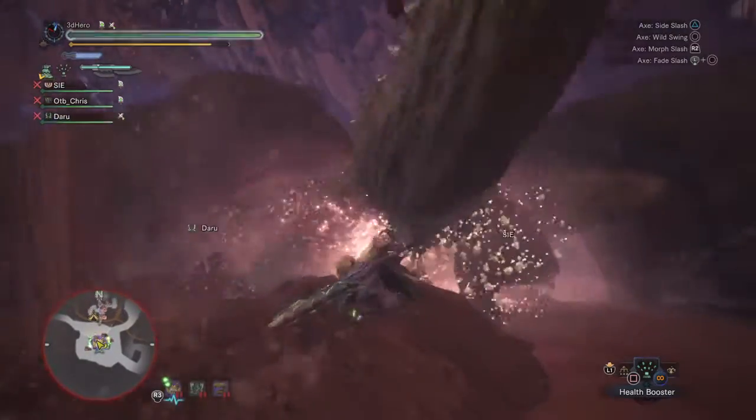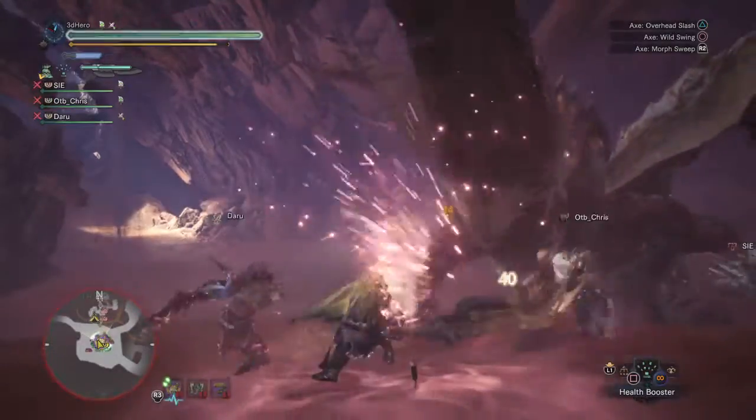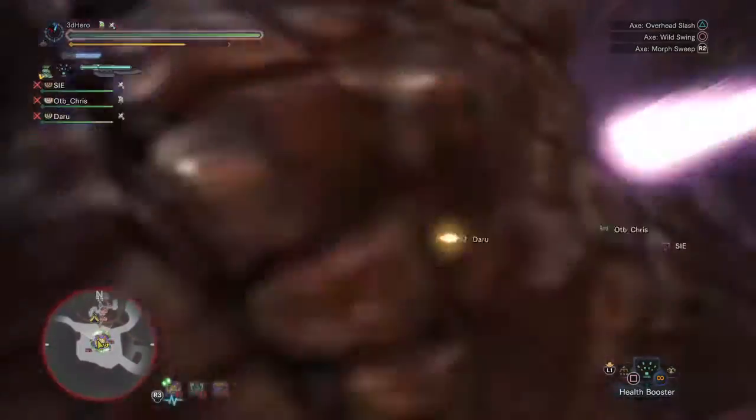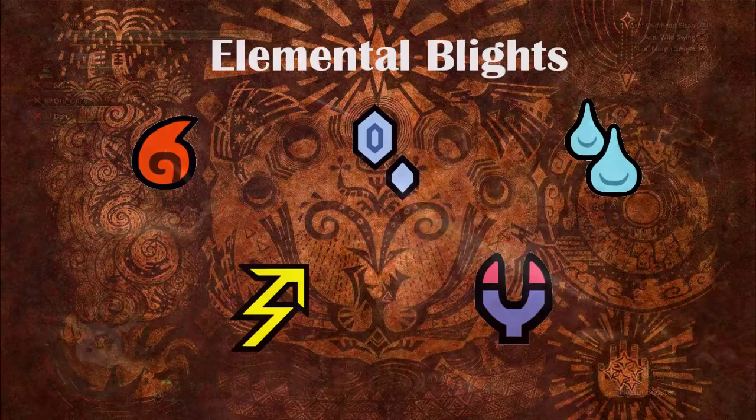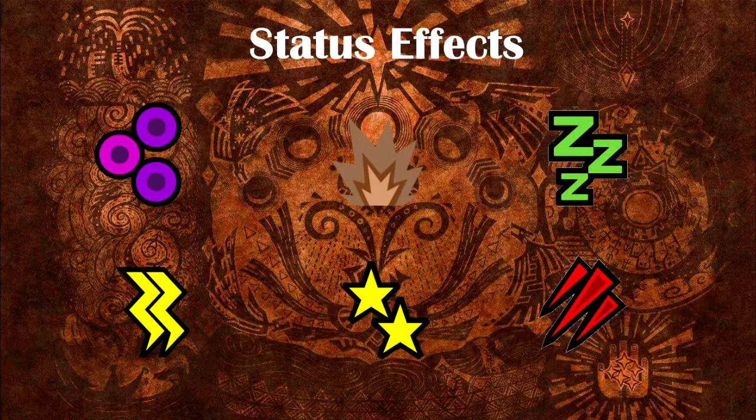One thing to be aware of is that abnormal statuses and elemental statuses both give off the same visual effects as each other. I've quickly put together an image of what elemental blights' signature icons look like and what the abnormal statuses look like as well, along with some short examples of what elemental signs look like in-game, so you have a brief understanding of what to look out for.